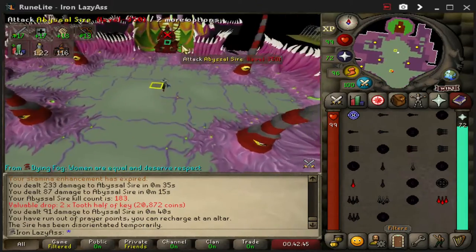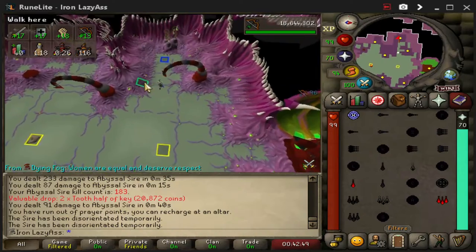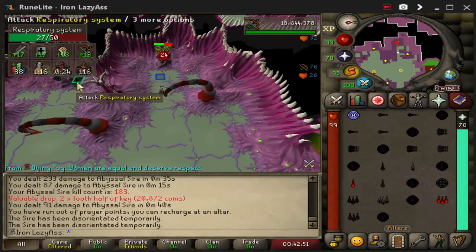After the 30-second timer, the Sire will reawaken. Knock him back out and finish off the Respiratory System.